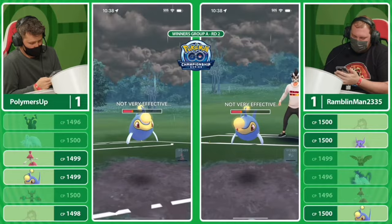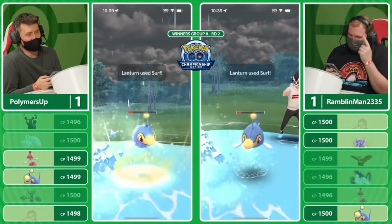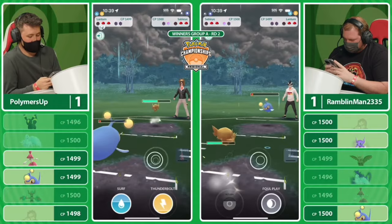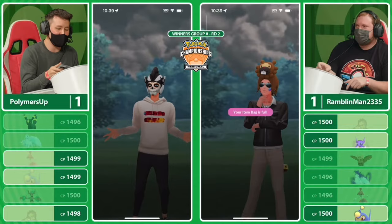He's able to survive this quite handily — this is resisted damage as opposed to neutral — and he's going to get a theoretical farm-down. It doesn't happen; they go for another Surf bait. I don't think it actually matters if Rambling Man shields here or not because one charge move is not enough to knock out. We see a little bit of recognition that the game is looking for an end. And of course Medicham, although it had all that energy, is not going to do too much — Sableye is just a hard Medicham counter.